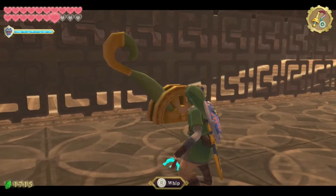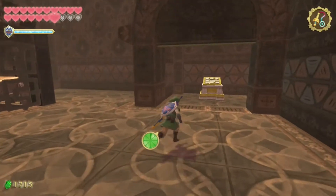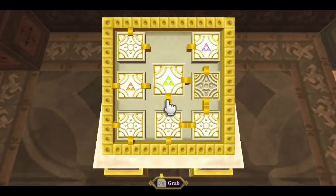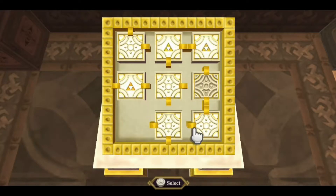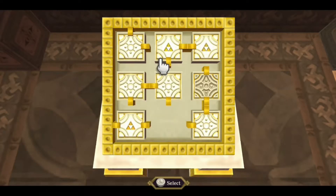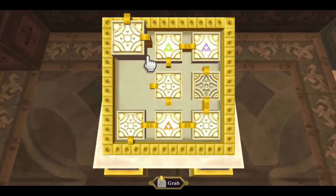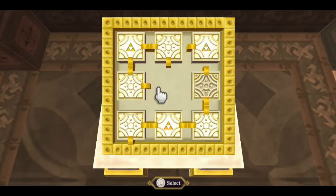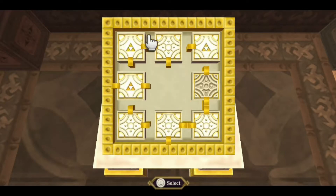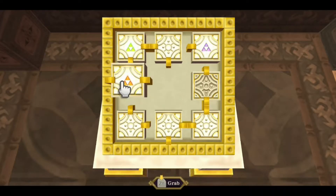I just missed it the first time. Come on Link, there you go. Now we're just going to bring this thing — actually, we don't need to bring it anywhere. Now we can move the rooms like we want to. I reckon we should try to move this in such a way that allows us to navigate back. I know the two room moves I won't be able to make are these ones.